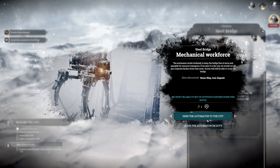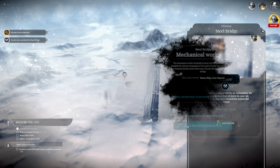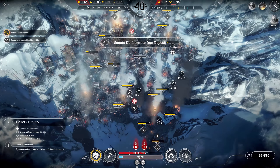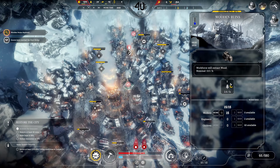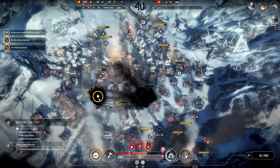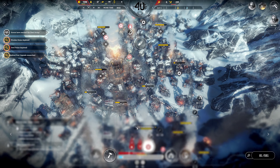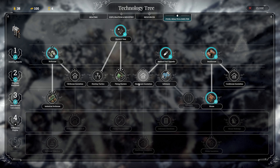If we send the automaton to the city, we won't be able to use any outposts further down this way. So we're leaving it on duty and going to the iron deposit. Look at this — we're going to get this cleaned up before this day is done. We're rocking it, we're doing great. We've got one child gravely ill though — there's a problem here in the medical post. The upgrade has been completed. Food is a big deal — we need more food.